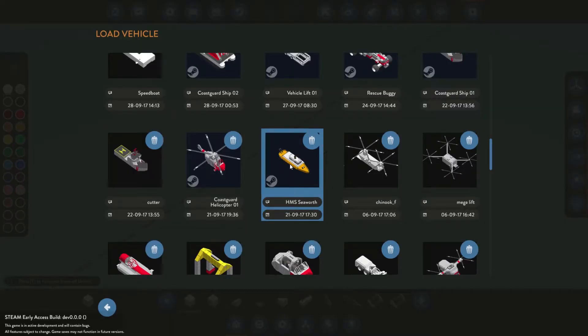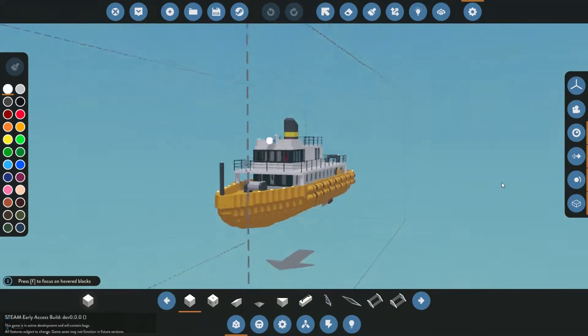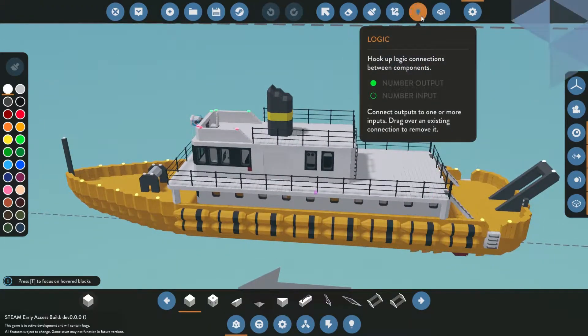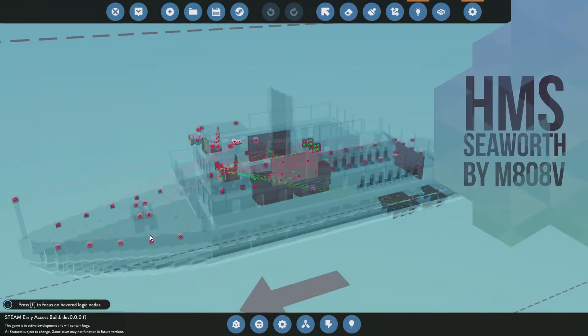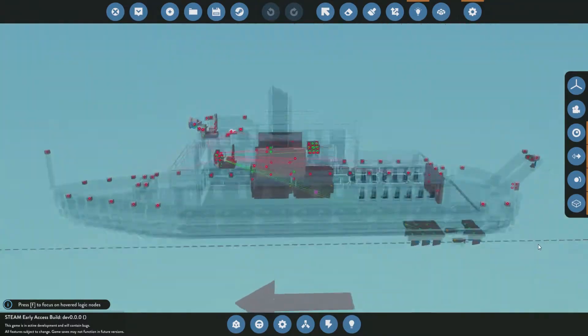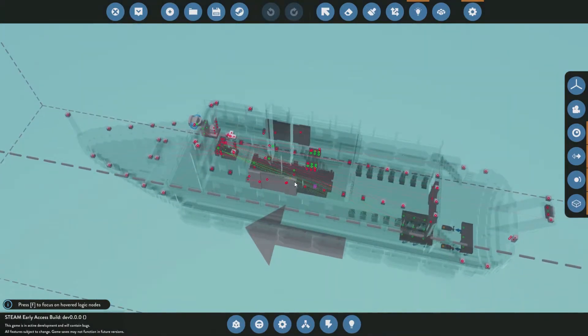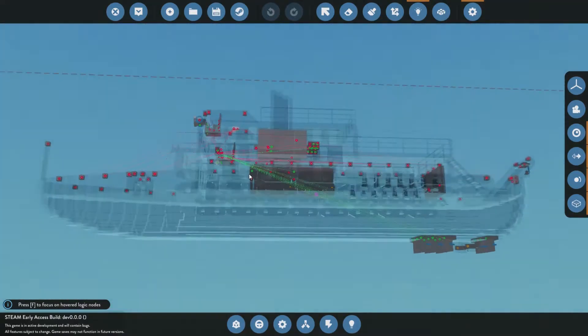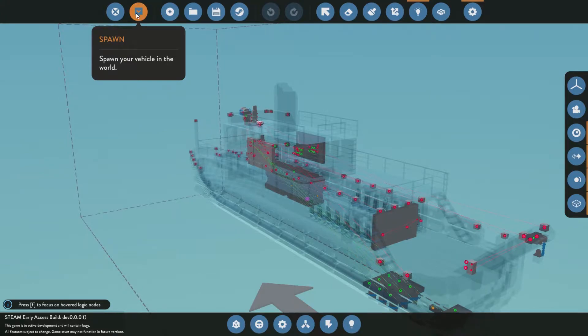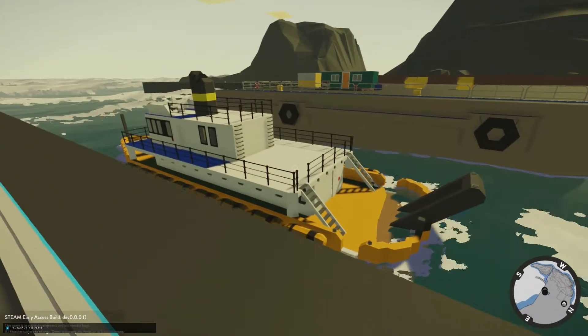We've got to check out HMS Seaworth. It sounds like it might be named after a real boat. It looks pretty real. We've got a big winch on the back, a lot of lights, a couple of connectors around, and the winch at the back. Otherwise it just looks like a pretty solid boat. It's got a lot of rudders for control at the back and two colossal diesel engines in the centre. A lot of power to move a lot of boat.